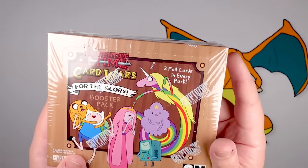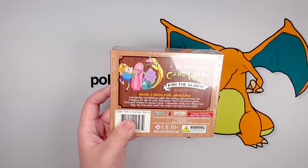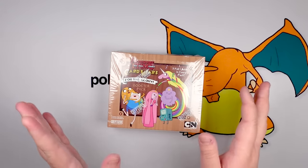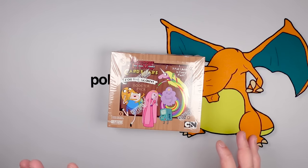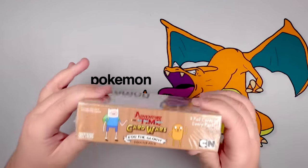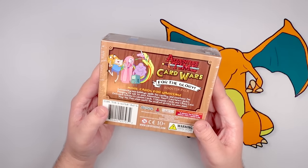Three foil cards in every pack. For any of you who haven't seen it, last year I opened a different Cryptozoic Adventure Time set that was just a collectible card set — it wasn't a game, there weren't rules or anything, it was just a set of collectible cards. Kind of like those Steven Universe cards; there's Star Wars and Marvel cards that are similar. It's got sketch cards, autograph cards, screenshots, etc. But this, made by the same company, is actually a game, and I've not opened a ton of them before, so this is going to be interesting.